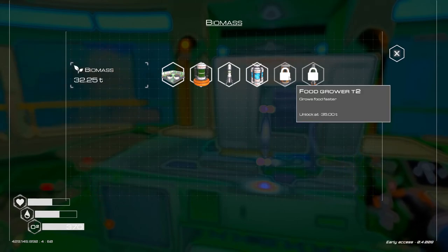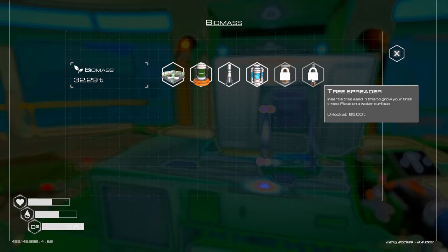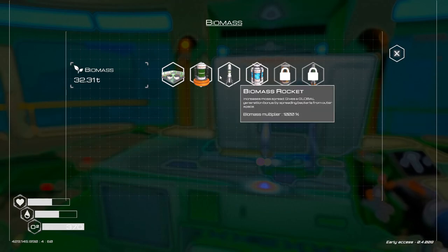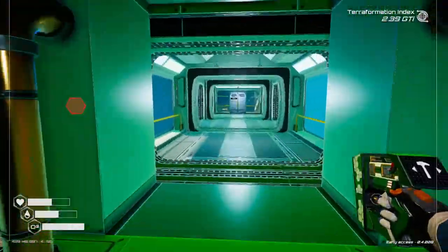We're definitely moving along pretty good as far as unlocks. That is unlocked, that is unlocked, we've got the tree spreader coming up. Other than that it's just a matter of getting biomass. In here we've got tier 2 food growing coming up soon. And the tree spreader is at 65 tons, which is going to be a little ways yet. Other than that, there's not much else I can do except probably launch a few more.